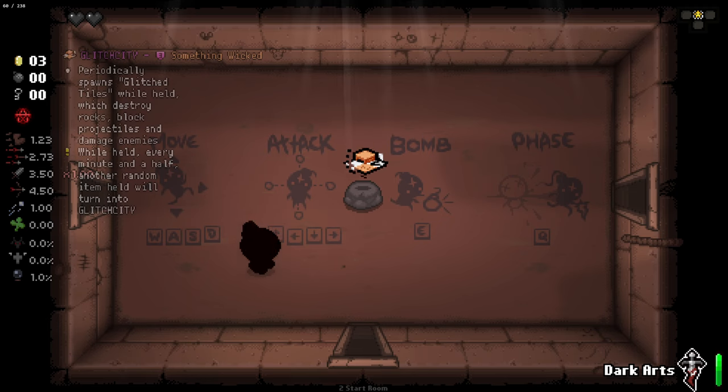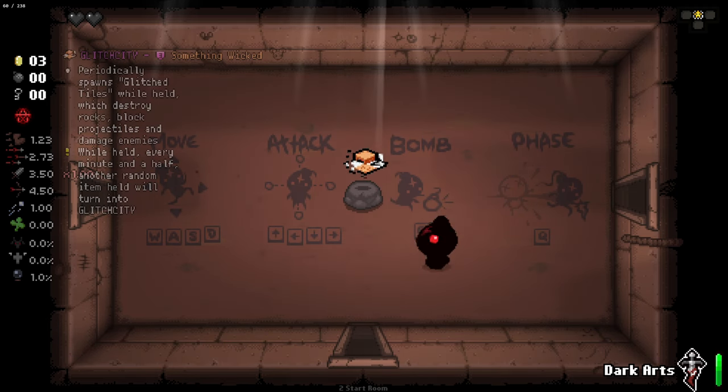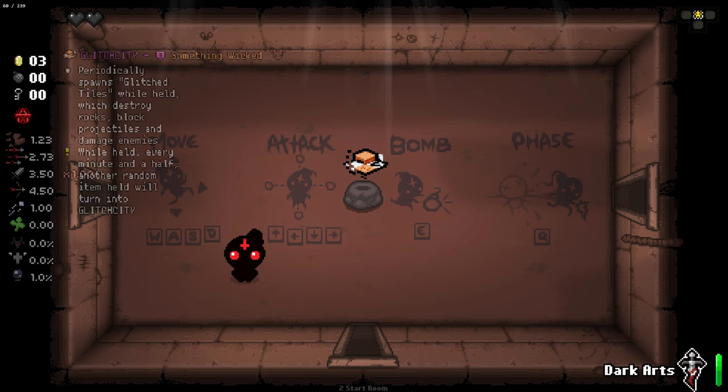Hello everybody and welcome back to another episode. We are jumping in again to take a look at an item from Something Wicked. This is Glitch City. Periodically spawns glitch tiles while held, and they will destroy rocks, blocks, and projectiles and damage enemies. But while held, every minute and a half another random item will be turned into Glitch City.